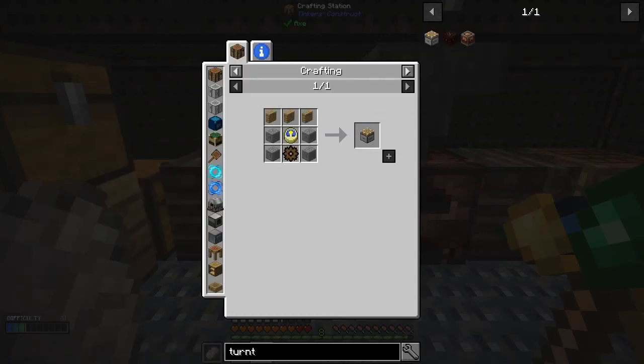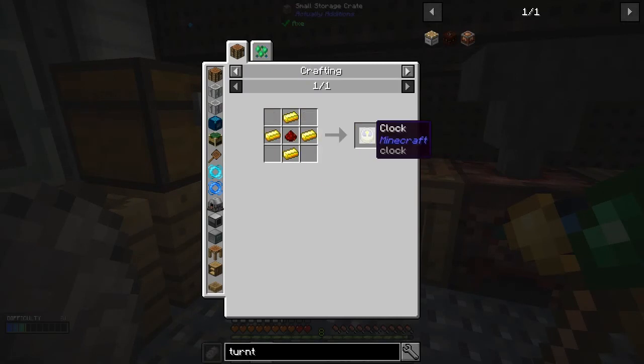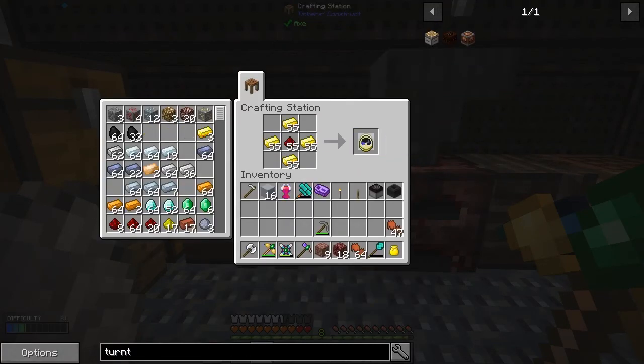Let's do the turntable first. This is fairly straightforward — we just need a clock, so I'll need to make a couple of clocks. I'm going to make a couple of bellows too, I think. Turntables — wrong place, let me try doing it on here.